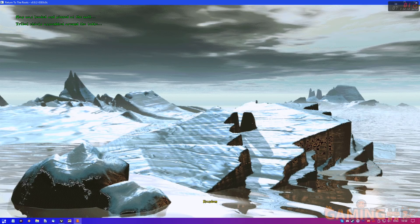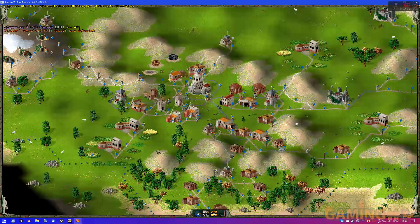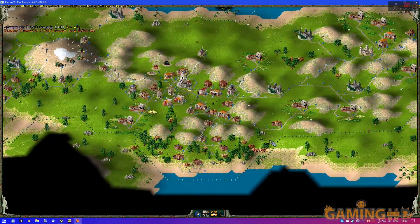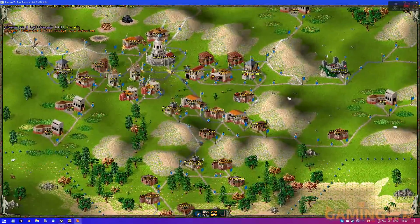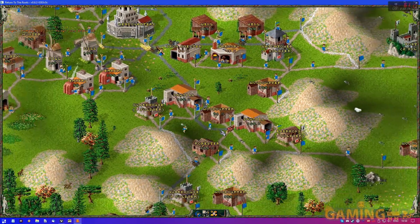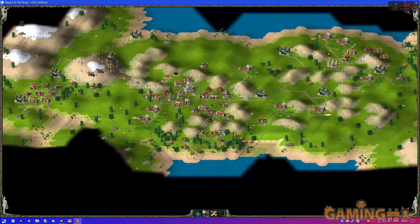Return to Roots plus the DOS version just invalidates the History Edition completely. It makes it pointless — worthless, honestly. There's no reason for it to exist, not with how little effort was put into it. And making Settlers 2 run on modern systems probably didn't take little effort to realize, but compared to what this mod does, there is no contest.